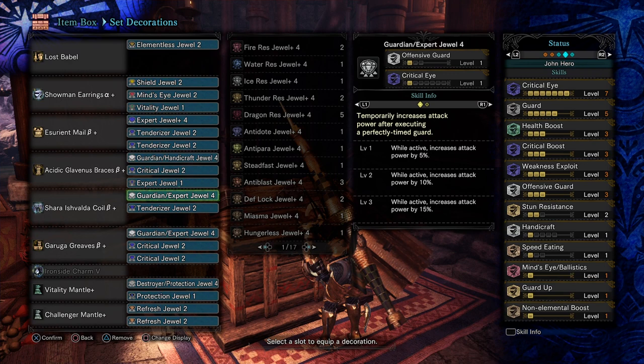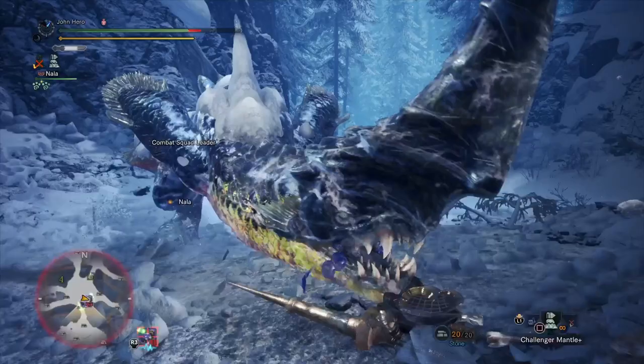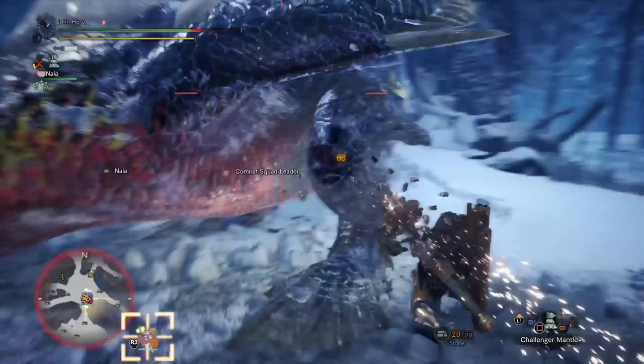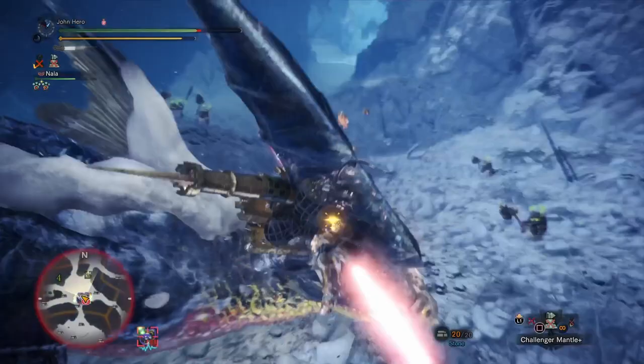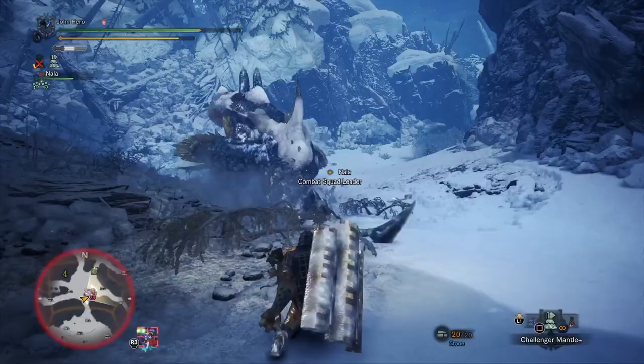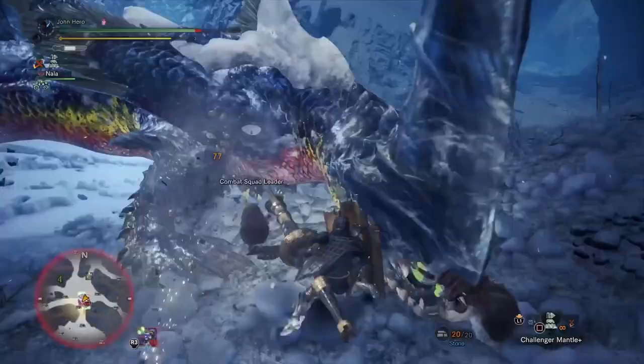Offensive Guard is a great skill because you're blocking all the time with a Lance. You're blocking, you're countering, and you're constantly getting these boosts of attack power, so that one's really good. I got some nice jewels that have the Expert built in, which helps out with trying to gem in the full damage. For defensive skills, I always have Health Boost — no matter what set you're using, you're going to want it because you're going to get hit.